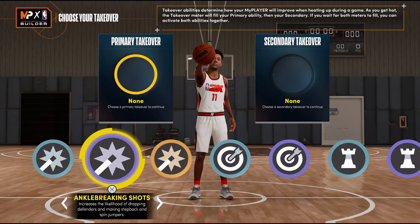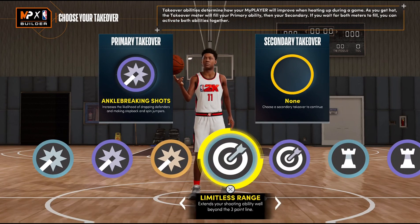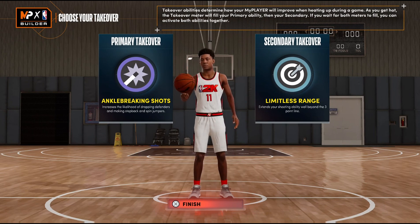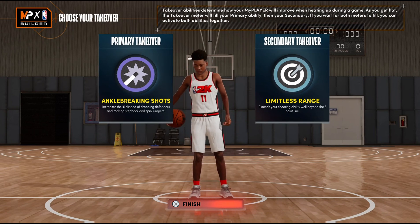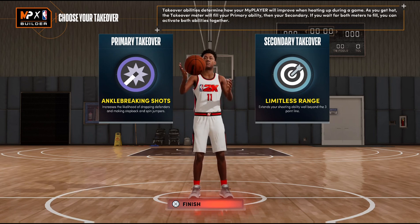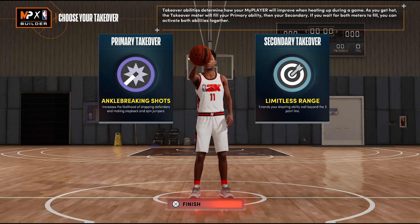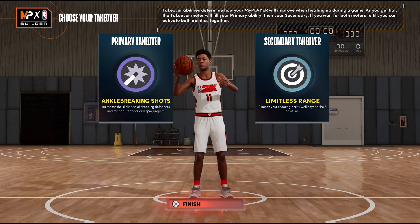For takeovers, the first one I'd go with is ankle-breaking shots because it is Trae Young, and the second would be limitless range because Trae's game is all about spreading the floor with his shooting and breaking defenders down. Outside of that, I'd go with something along the lines of finishing with layups and teardroppers, or just general playmaking for the team.